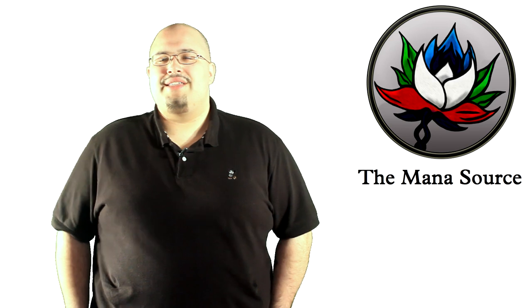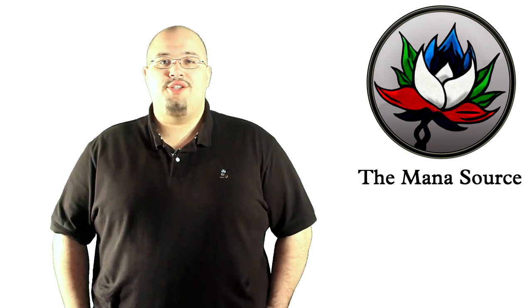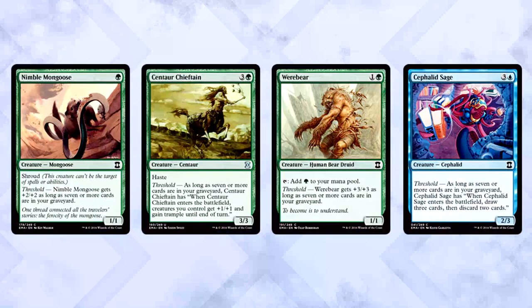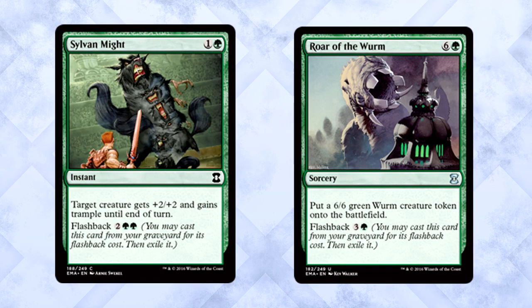Blue-Green Threshold/Self-Mill is a really interesting strategy. Your goal is to loot as much as humanly possible — Threshold requires seven cards in your graveyard before anything awesome happens, so you want to do that quickly. Screeching Skaab, Commune with the Gods, and Dream Twist are all common easy ways to fill your yard. Once you do, heavy hitters like Nimble Mongoose, Centaur Chieftain, Werebear, and Cephalid Sage take over. The faster you mill yourself, the more backbreaking their abilities will be. Utilize strong flashback spells like Roar of the Wurm and Sylvan Might for additional value from the yard. Just make sure you actually get the win conditions — you need those Threshold cards. Progenitus Predator is your Blue-Green reward for playing the deck.